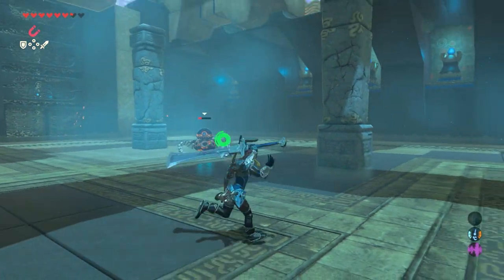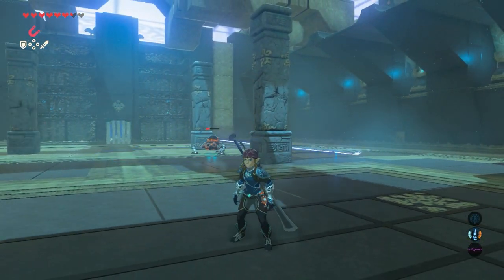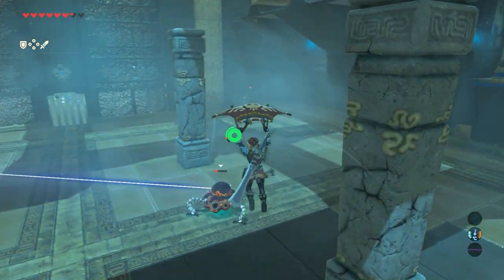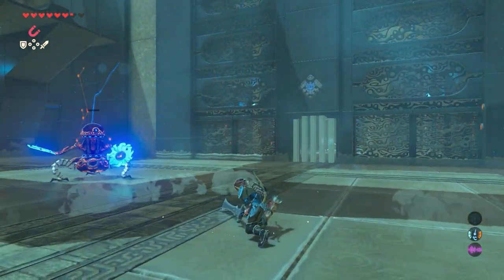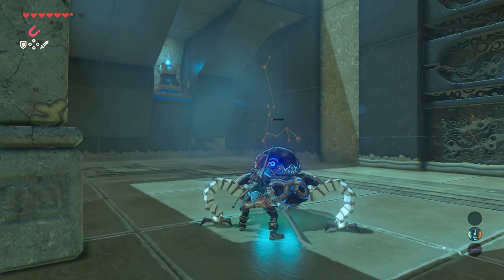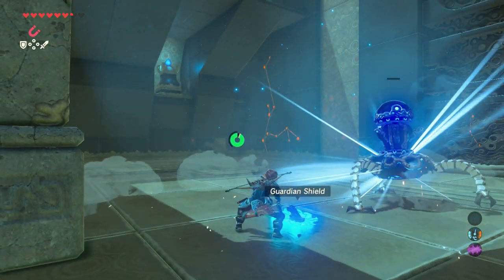Then comes the second stage: the guardian will make an updraft with its laser — jump off, use your paraglider, and hit it. For part three, it will become an actual guardian. Just keep hitting it and eventually it will be destroyed.